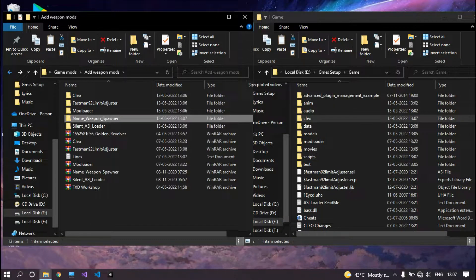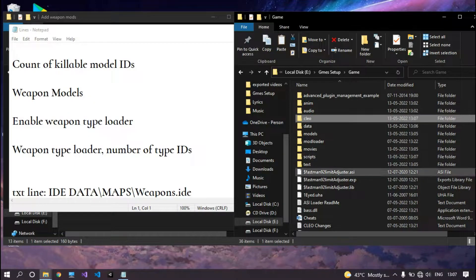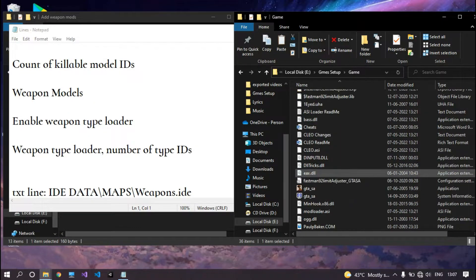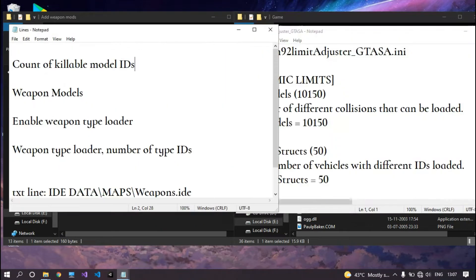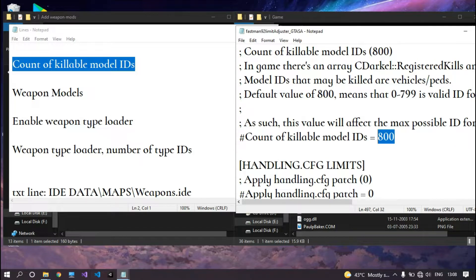After that, you would have also got a document file along with all these mods, so open it. Now open Fastman92 Limited Adjuster from your game directory and start finding these lines. This first value is the total number of IDs existing in the game. If you want to add more IDs, simply increase the limit — here I am going to increase it to 1200, so I can add 400 more IDs. Also remove the hash.